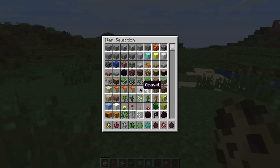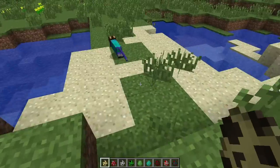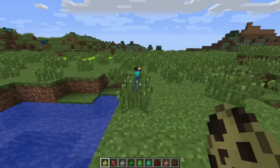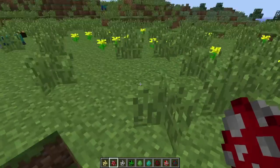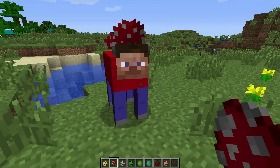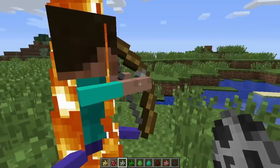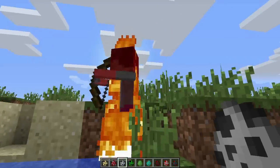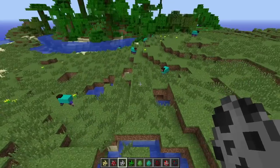First we have an ocelot. Come back here. And that looks creepy. This is a mooshroom. Skeleton — that actually looks pretty... it looks like an anorexic Steve or something. Oh look, there's a jungle — cool.